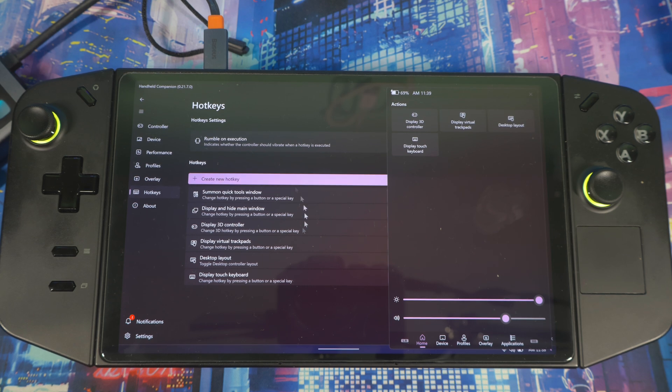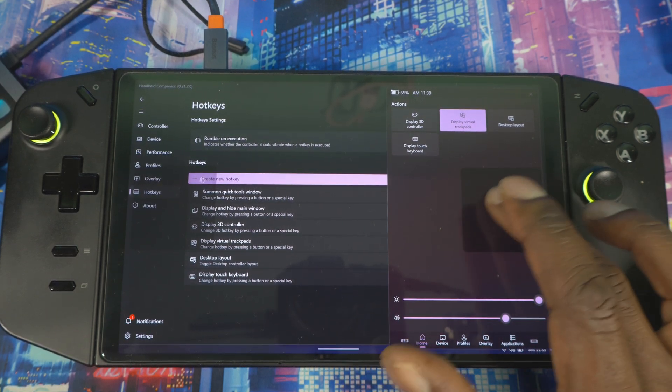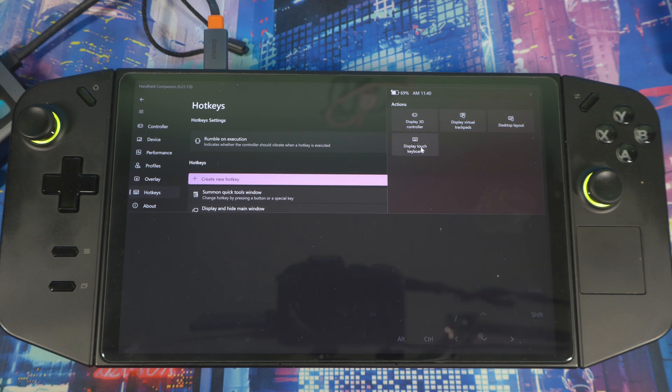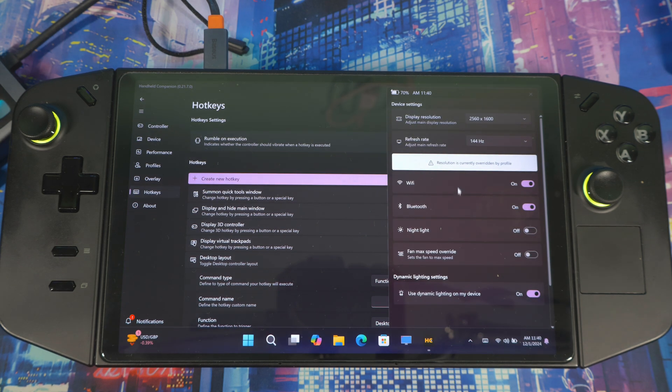The quick menu is a newer feature added about two months ago. From it you can do the same things as the main menu without opening the full interface. You can pull up the 3D controller, touchpad, and virtual keyboard. The virtual touchpad doesn't seem to work on the Legion Go — probably because it already has a touchpad — but if you have the ROG Ally X this is a great option. You can also view your desktop layout from within a game.